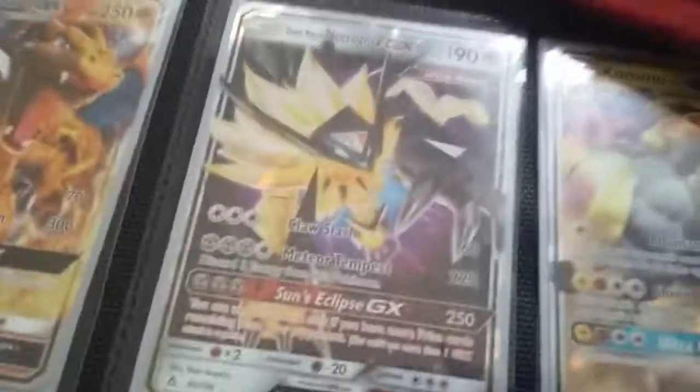Then we have the Duskmane Necrozma Ultra Beast GX, 190 health. This can do 250 damage, and that can beat up my Charizard, but these guys are friends, not enemies.